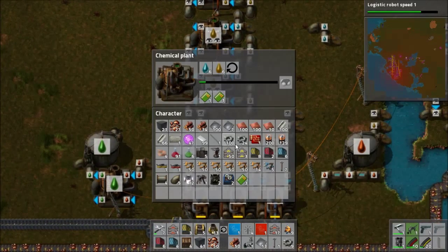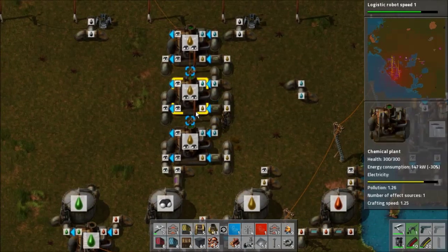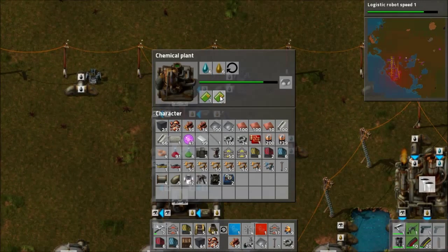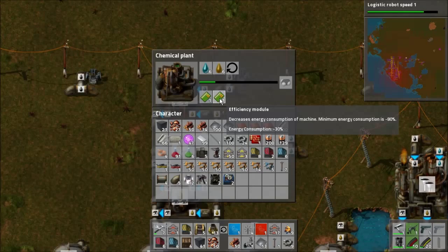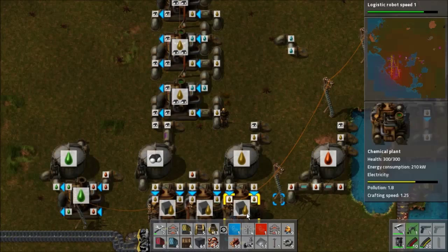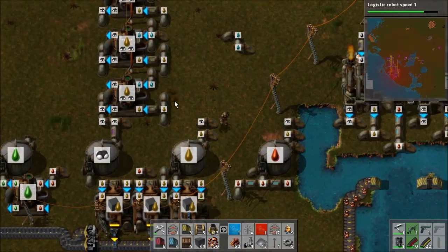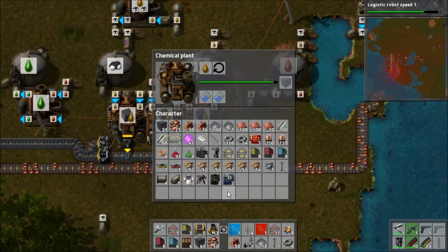So that involves the chemical plants, and I've already made a few of these efficiency modules. I think at one point they were called effectivity modules but now they are efficiency modules. Either way, they do a large amount of power usage reduction — a total of 60% for two of these, bringing the power usage down quite a bit. Without them it is 210 kilowatts, whereas with them it is 84 kilowatts. Rather massive discount.